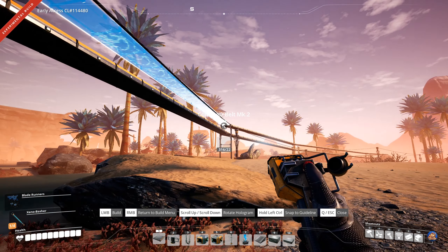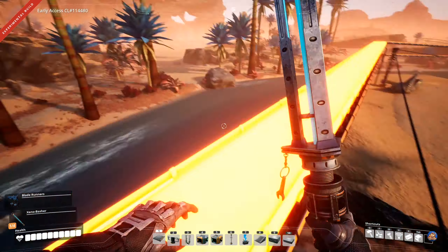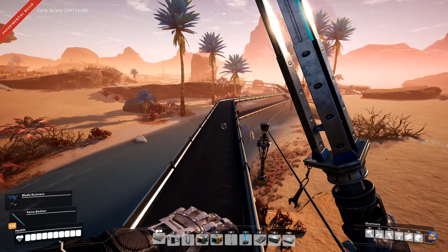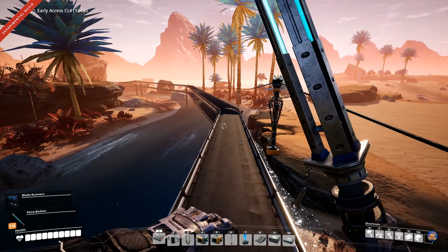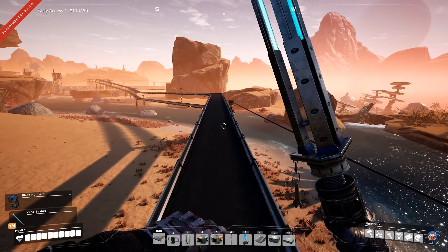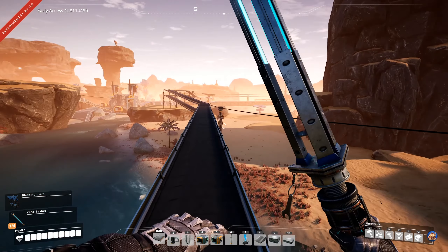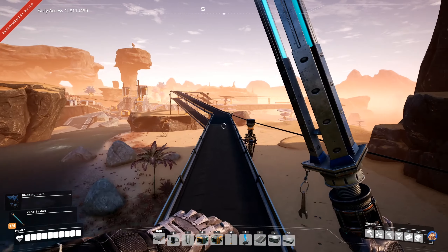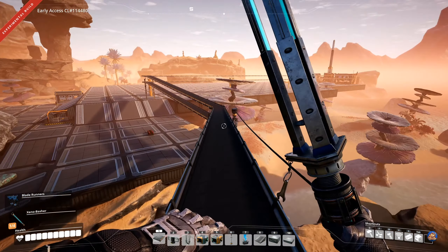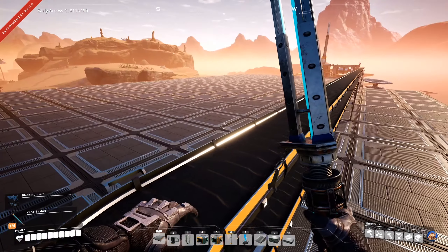Here is a part of the coal bus that I haven't connected, because I didn't want the coal to come in before I was prepared for it. Let's connect those two. Then we are arriving at the actual base — never mind the floating foundations there, I still need to do extensive work on beautification here since the coal plants are literally just floating in midair at the moment.